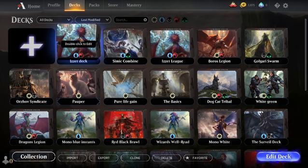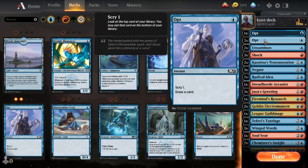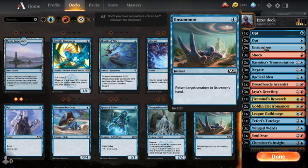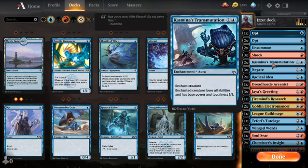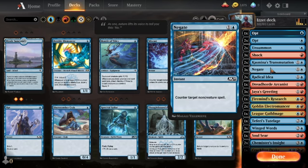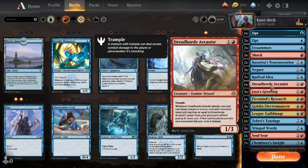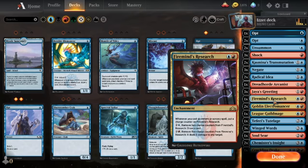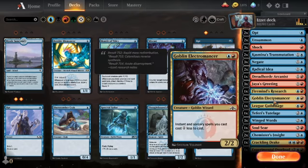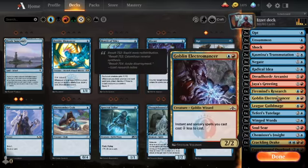Okay, I just have to show off the deck! So we have three ops — the off is just drawing. Two on-summons which is like removal. Three shocks which is removal. And this is like removal because if they have a really big creature, it can get in the way. Negates, obviously. Counters. Drawing. Bringing back spells from the graveyard. Removal. Drawing. Making all of these spells easier to cast with this card.